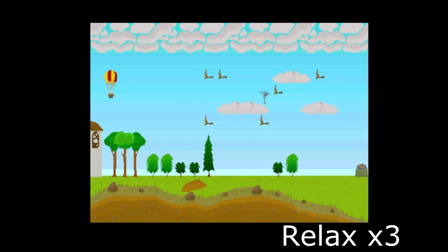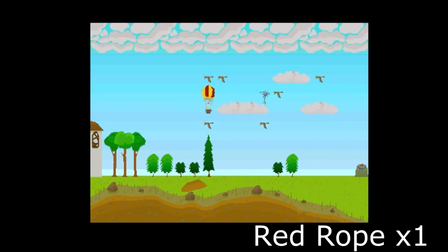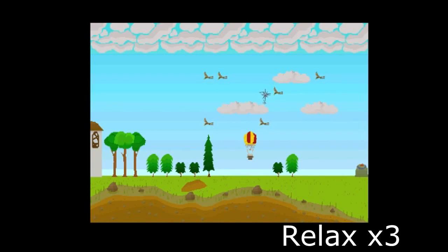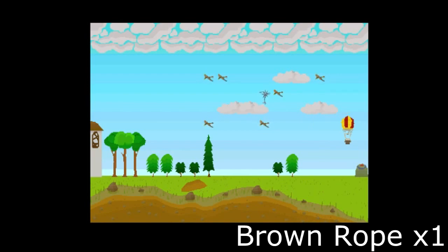Relax three times. Use the brown rope. Use the brown rope. Relax three times. Red rope once. Use the brown rope. Relax three times. Burn a log. Relax four times. And then use the brown rope to complete the challenge.